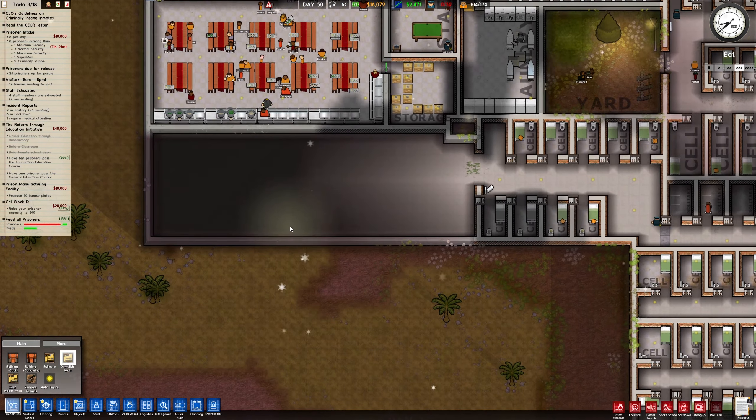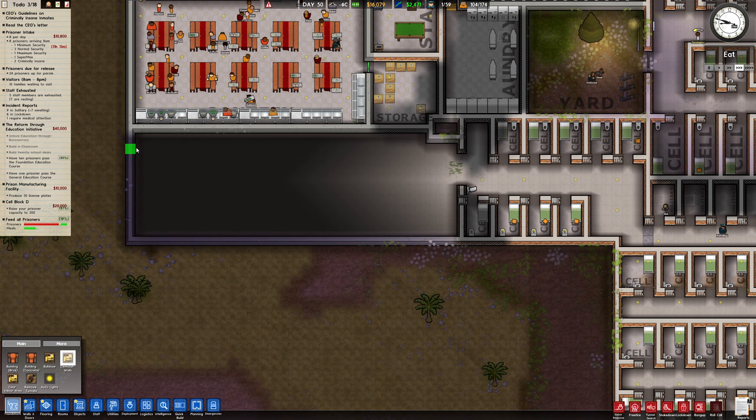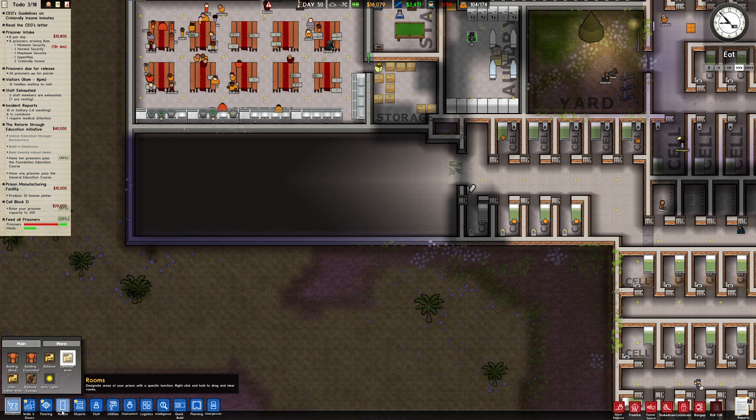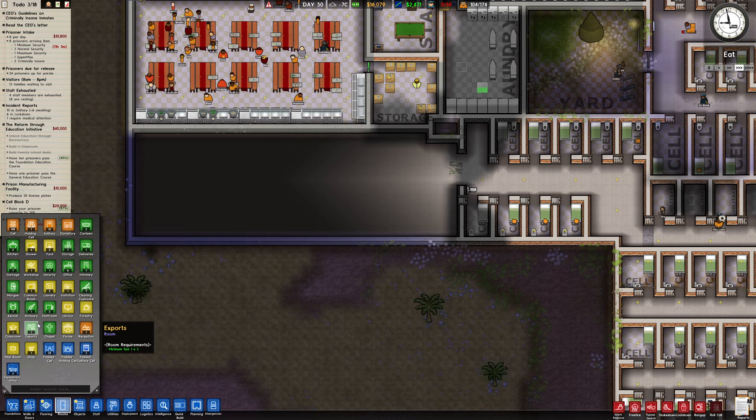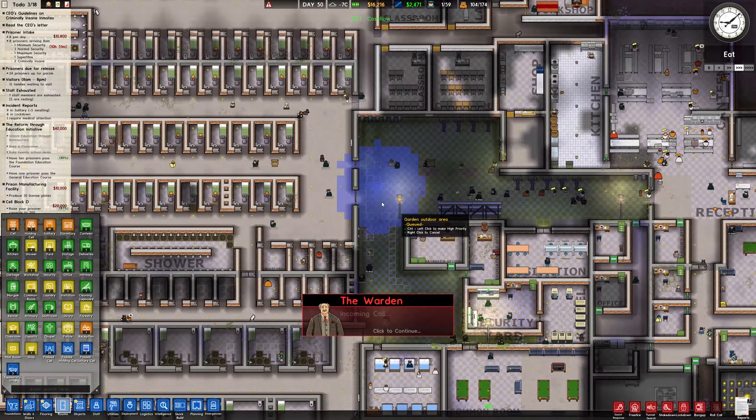Right, we're now in place - awesome. So we'll leave a little bit of a walkway at the back here. Yeah there we go. What's going on down here?